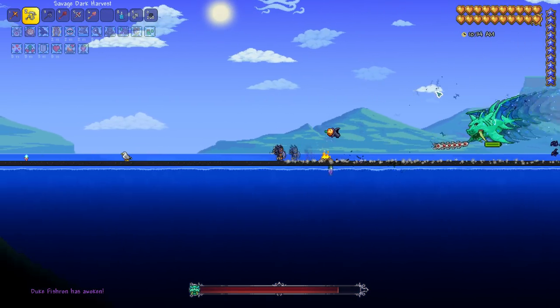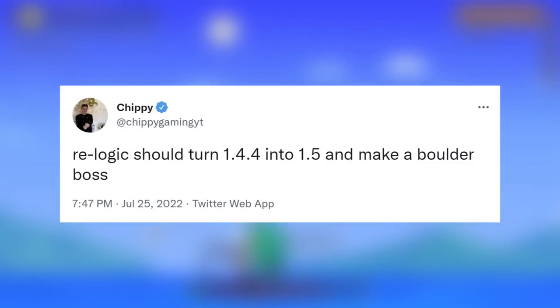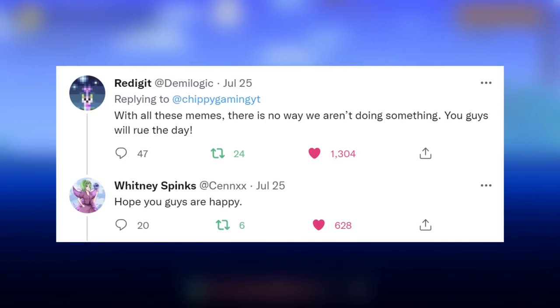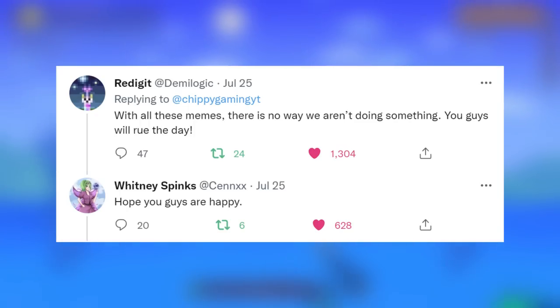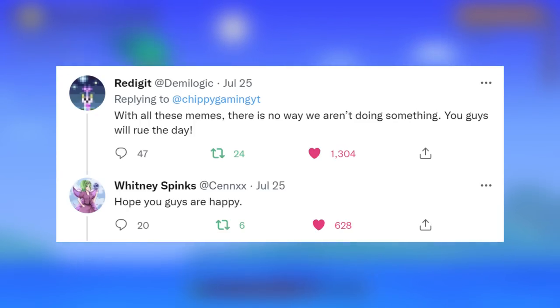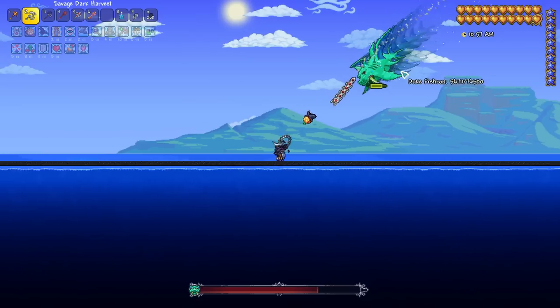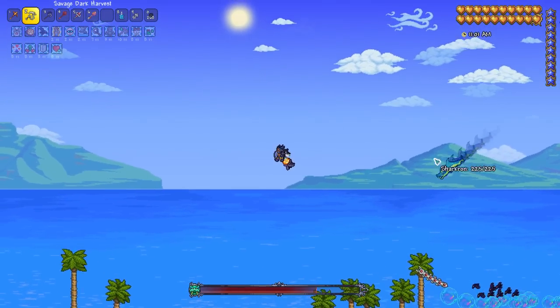First off, I jokingly tweeted out that ReLogic should turn 1.4.4 into 1.5 and make a boulder boss because of all the boulder memes we've been seeing. Red actually responded: "With all these memes, there is no way we aren't doing something. You guys will rue the day." And Senex also said, "Hope you guys are happy." I definitely don't think a boulder boss is working its way into 1.4.4, but I am super curious how far they're going to go with this boulder meme.